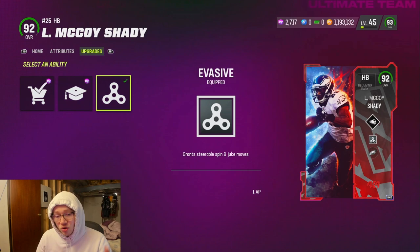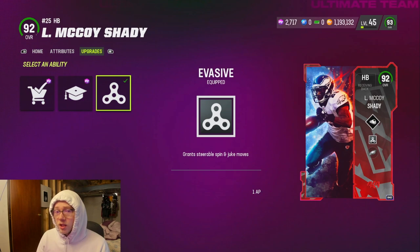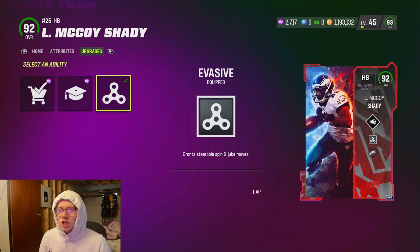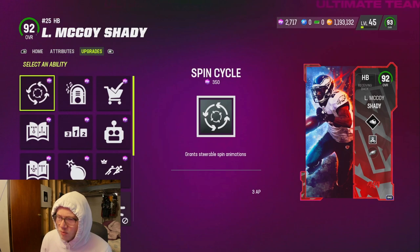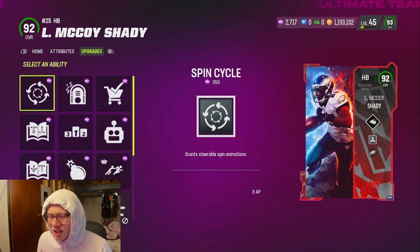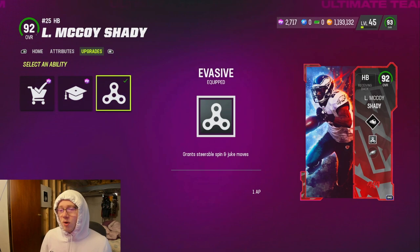Now for actual running back abilities. For evasive backs — like LeSean McCoy for example — Evasive is definitely the way to go, or if your back doesn't get that, go with Jukebox. Juking is definitely a lot better this year. Spin Cycle and spins aren't bad either — you just really have to time them and know how to use them. But juking is better, so go with Jukebox or Evasive for your evasive-type backs.